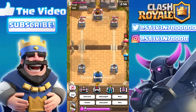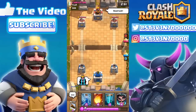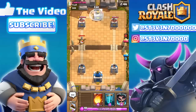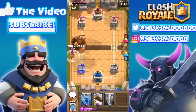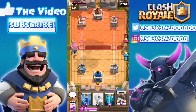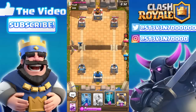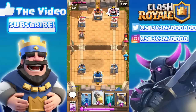Gonna give him a good luck and a crying face. We already got the electro wizard ready to go, we just need the mirror and we can get four electro wizards at their tower. He already has the Executioner right off the bat — I don't really want to use my electro wizard to defend against that, but I have to because the Executioner is basically the only thing that can take down my tower at this arena. We're gonna completely annihilate everything he has just with the electro wizard, it's so powerful at this level.